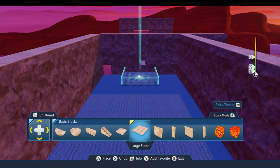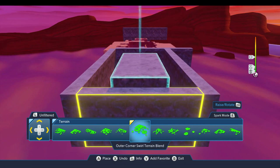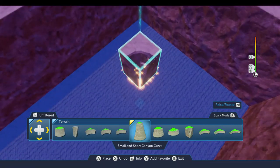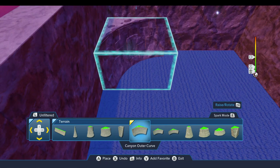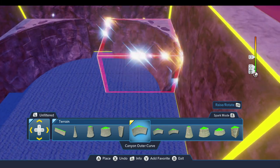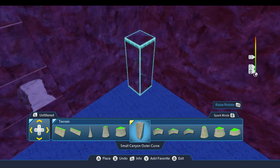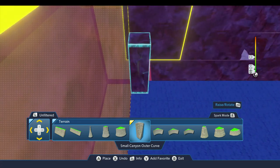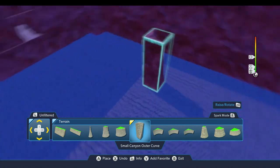Now we'll go ahead and add some shape to this chamber, because right now it's pretty blocky. We're going to come back down to the terrain drawer and go left, over to the canyon pieces. I'm going to grab this tall canyon outer curve and put this right here in the corner — that'll help round this out a little bit better so it's not looking so square. We'll put one on either side, and then in the opposite corners we'll put this little small curve, because I don't really have room for that size corner. This is also going to cover up some of these ugly seams along here.